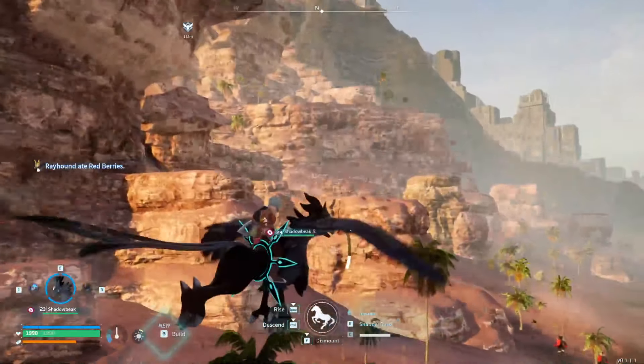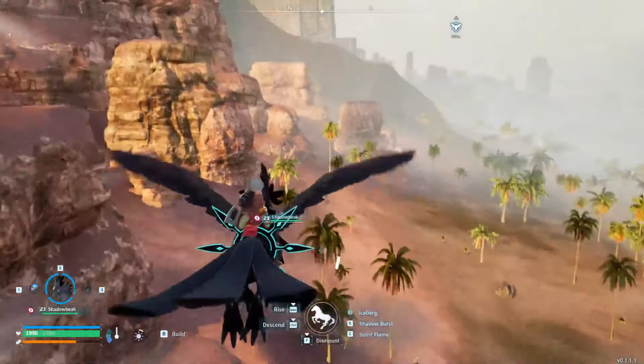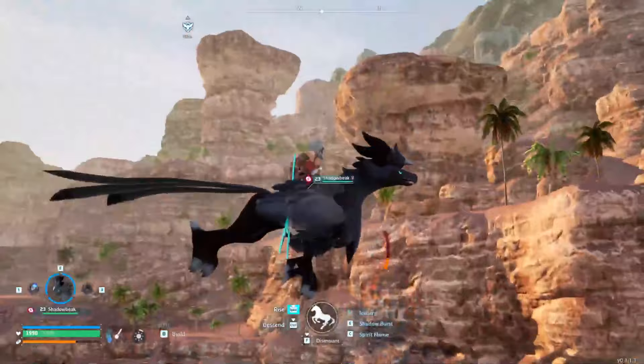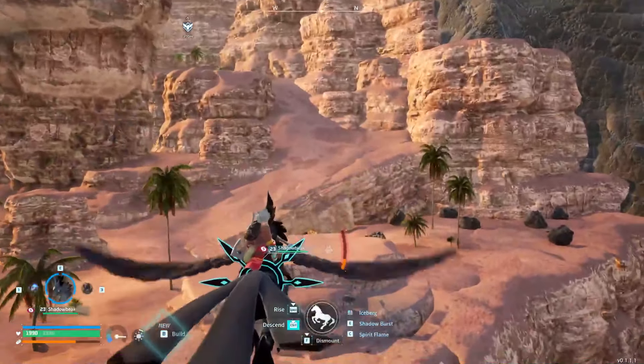Shadowbeak is a fantastic creature in the world of Pow Worlds, emerging from the depths of madness as if defying its destiny. This enigmatic POW belongs to the Dark Type, and it's easily recognised by its impressive wingspan and powerful beak.